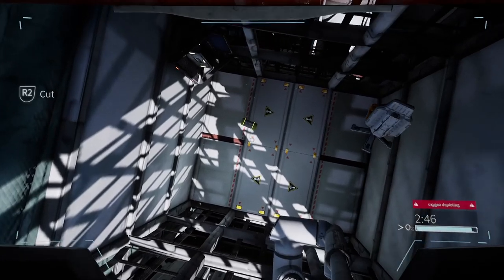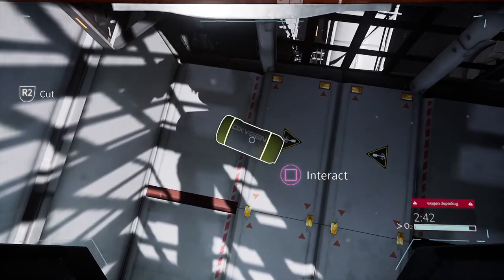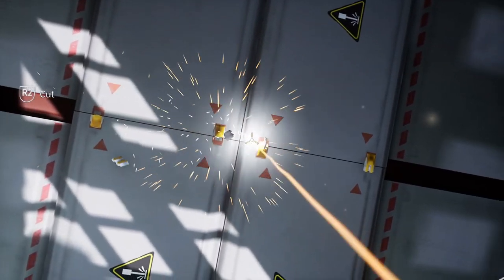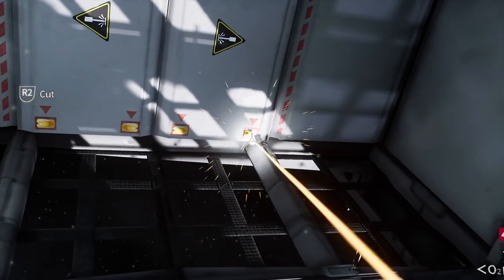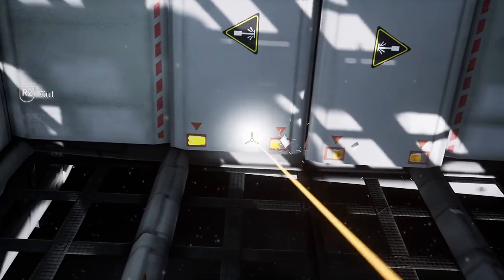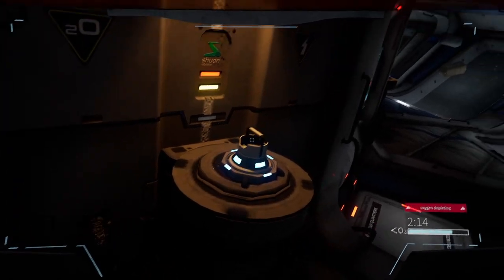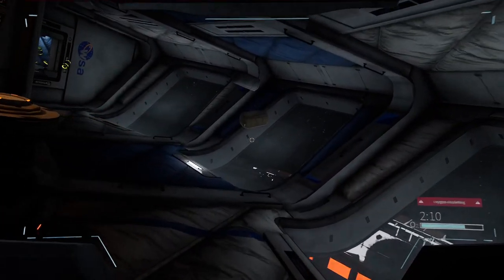One sequence switches from third person to first person as you move through a space station, struggling to maintain your orientation as you float through the claustrophobic tunnels. Soon, with the introduction of a wrist-mounted plasma cutter and a series of airlock sections, the task becomes more complicated as you juggle managing your oxygen levels and clearing obstacles, all the while fighting against the lack of gravity.